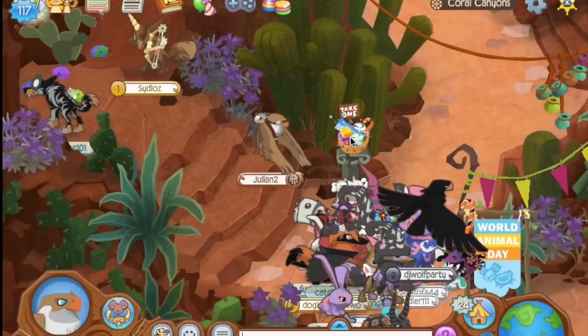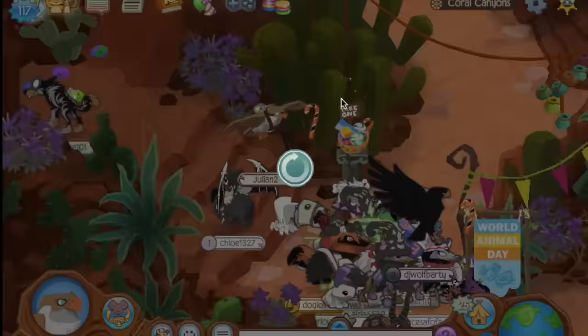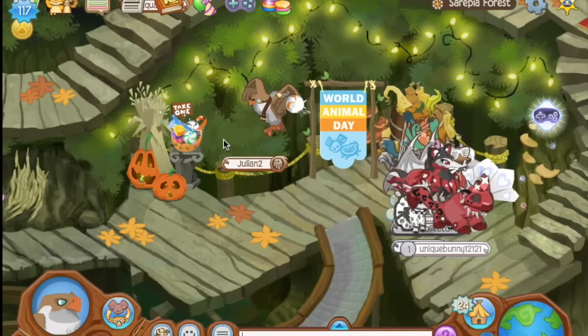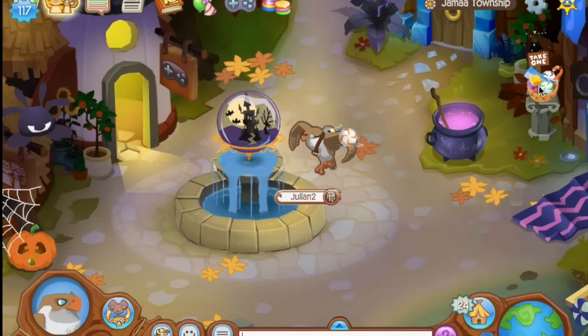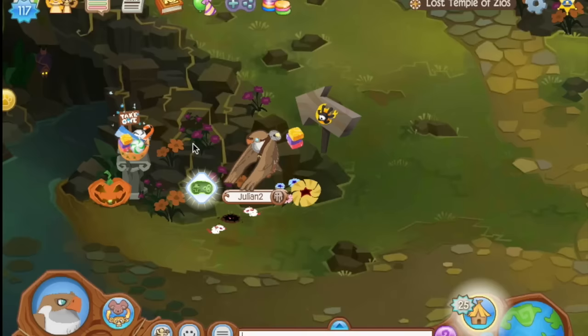These little take-one candies all over the map actually have some funny little easter eggs in them. First of all, they literally are take one — you can only take one. Also, every single room has a specific candy that you can only get from that room. Serapia Forest gives this little peppermint, Jamaa Township gives this lollipop, Appendale gives you a stack of caramels, and Temple of Zeus gives you an apple.